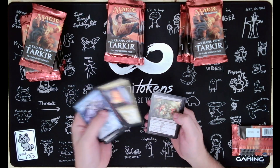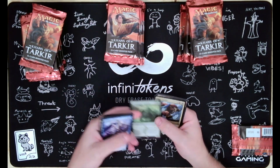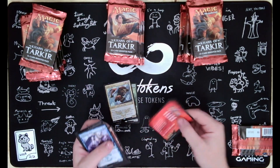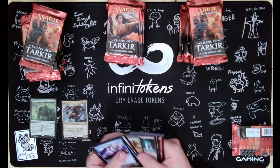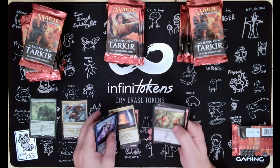Just got a charm - that's pretty good. Meandering Towershell, and we get a foil Ankle Shanker. And for our uncommons: Dragon Grip, Jeskai Charm, and Drop Dead.